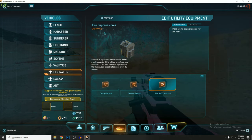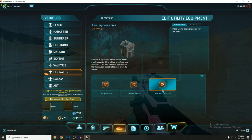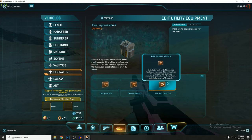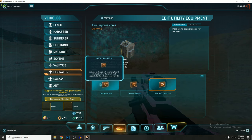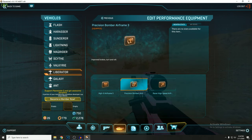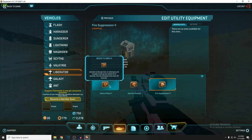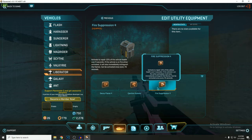For the utility slot, Decoy Flares are great when you're running into lots of enemy aircraft. It's a 25-second cooldown, so it comes in handy more than fire suppression can at times. However, 99.9% of your situations, you're going to want to be running Fire Suppression — the health boost it gives far outweighs the benefits of decoy flares. The only time I'd really use flares is when you're running into four-plus enemy aircraft doing air-to-air. An ejection system I guess if you're using a lib as a taxi, but you shouldn't be using a lib as a taxi. Always use Fire Suppression.